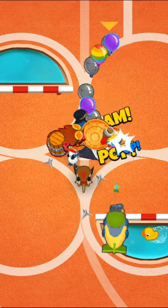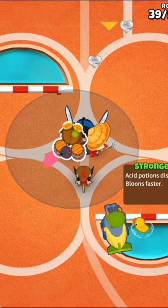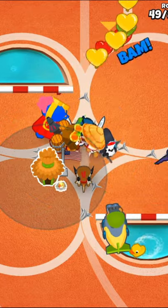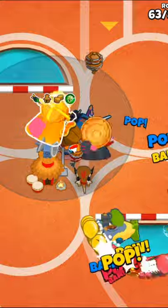Then we'll upgrade the alchemist to a 3-0-0 and get a 4-0-2 Balloon Jitsu ninja. Next, upgrade the alchemist to a 4-0-1 and get a 2-0-1 super monkey. After that, we'll buff the center with a 2-2-0 village, then go back to the super monkey and get it to a 3-0-1 Sun Avatar. This should be right around round 63.